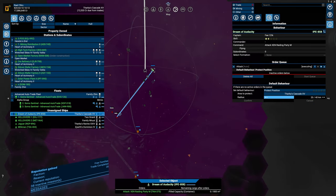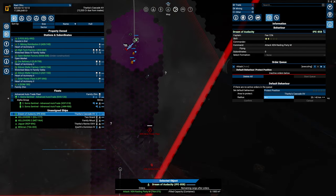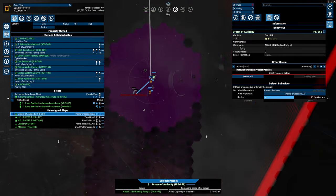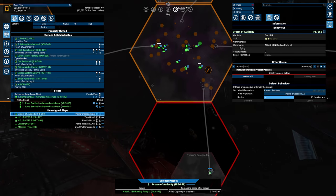We could also use him as a carrier — we have room for 10 small fighters. We have the money. Do we dare do it? I think we do.